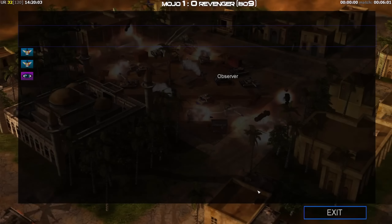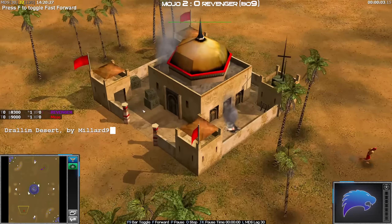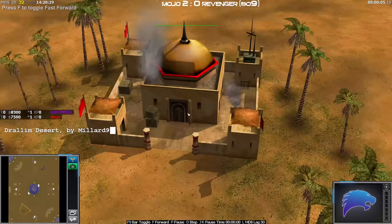Revenger has been defeated. A bit of a shame - I think with a bit more practice, maybe a bit more activity, he roughly knows what he's doing but there are just too many mistakes. Collected on one chinook the whole game, nuked his economy. It just doesn't really make sense. Jumping into the next one - we're now on Drallium Desert by Millard Nine. Down at the bottom left we have the GLA Vanilla for the red player, this is Mojo.